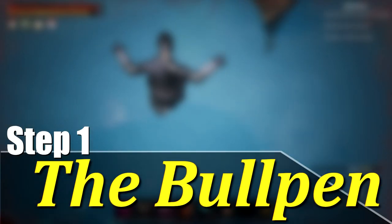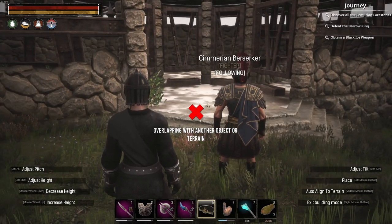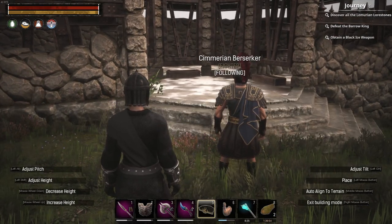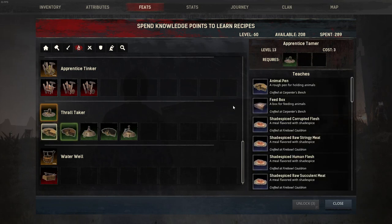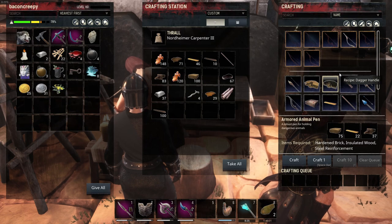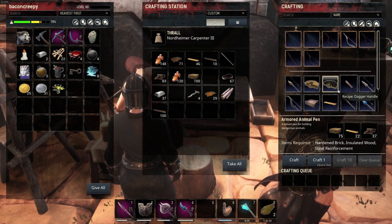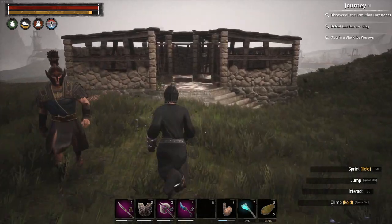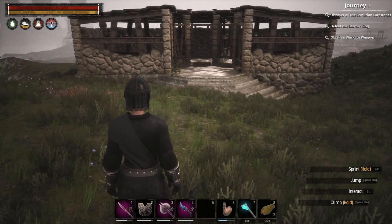Step 1: Building a Pen. When choosing a pen, it's important to choose one that is appropriate for the strength of your pet. There are three levels of pens, each with increasing strengths. You can unlock each of these pens in your submenu here. Today we'll go ahead and make the strongest pen so we can capture any creature we wish. Keep in mind the strength of your pet before you find yourself with nowhere to store that rhino.